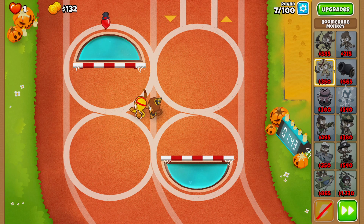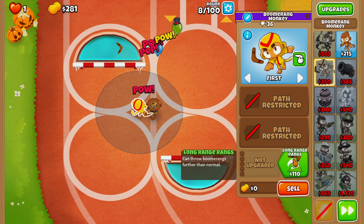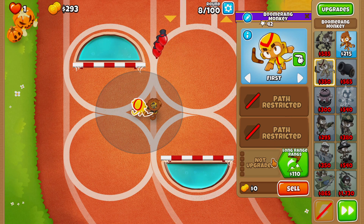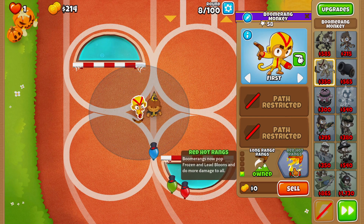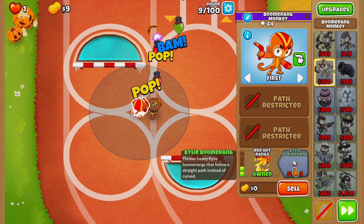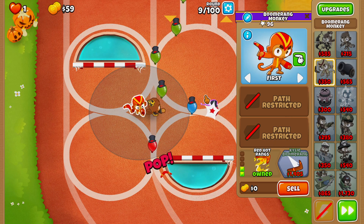It looks like our Wizard Monkey is going to be struggling just a little bit, so I think I'm going to go with a Boomerang Monkey as well. With this Boomerang Monkey, what we can do is upgrade it to Moab Press. It's not going to help us out really much late game, but it should be able to help us out in the early game quite a bit. Plus, I do know that the Boomerang Monkey is pretty strong here. We're going to go ahead and upgrade to Red Hot Ranks and then buy Kylie Boomerang as soon as we can afford it.